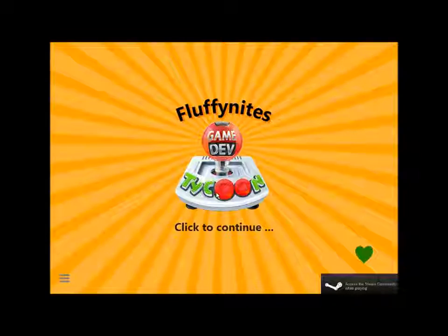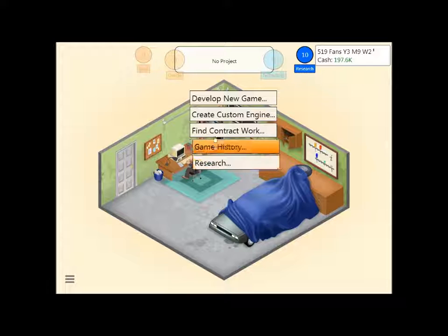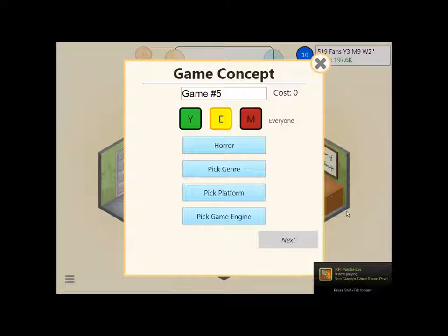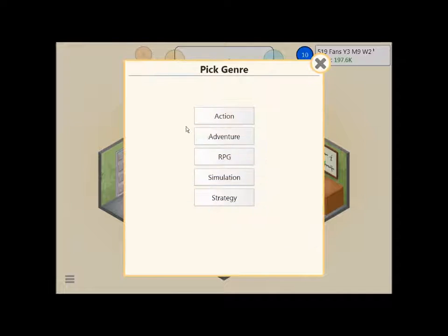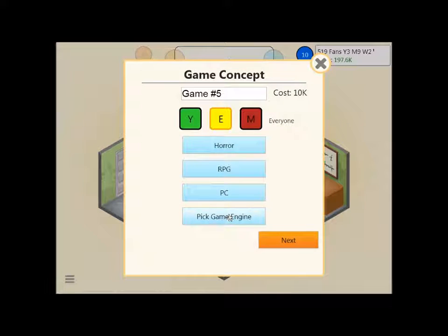Let's hop into the Fluffy Nights. Here we are in the Fluffy Nights once again. So we have another suggestion, let's get right into it. Let's develop a new game. The topic is going to be horror — you can see stuff down there, I even tried to go on Do Not Disturb, we're busy on Steam, and it didn't work apparently. RPG. And PC — maybe someone knows where this is going. We're going to pick Cryogen as our game engine because it's the only one we have.